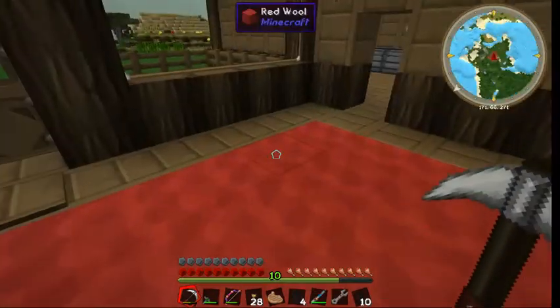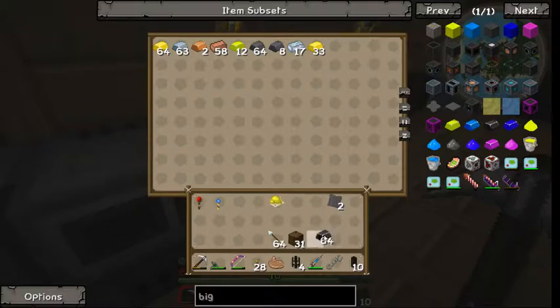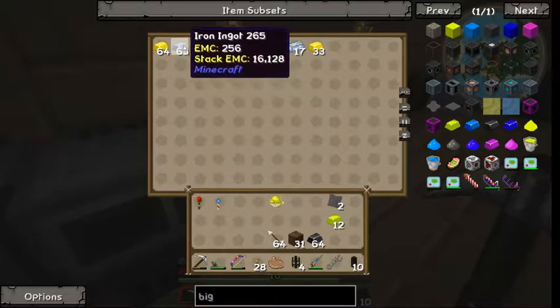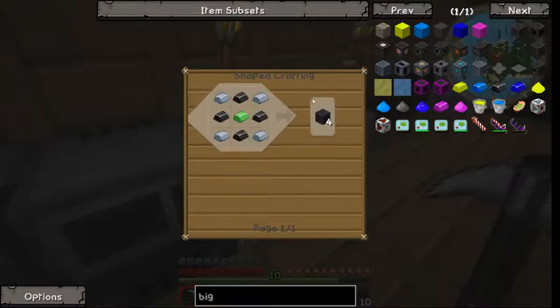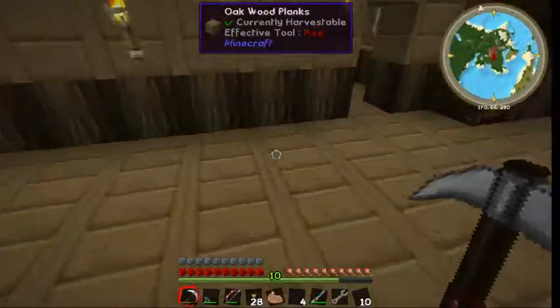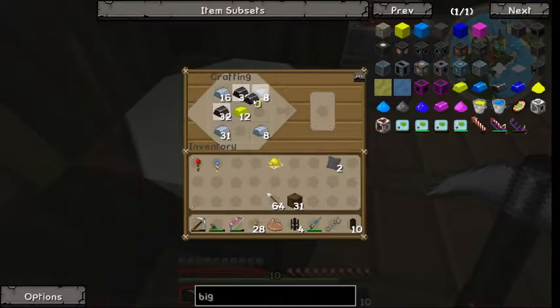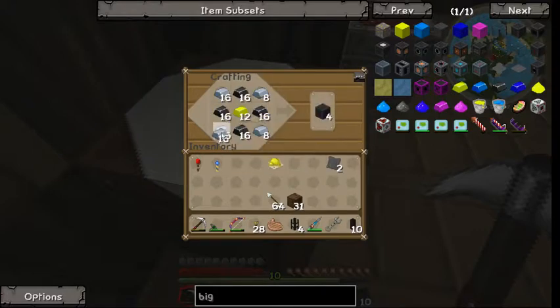To power it I'm going to be using Big Reactors, which takes graphite bars and yellorium ingots. I believe it's iron ingots as well. Let's see here — yes, that creates four of those.